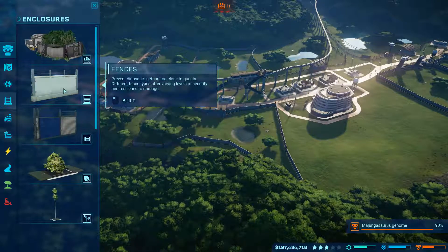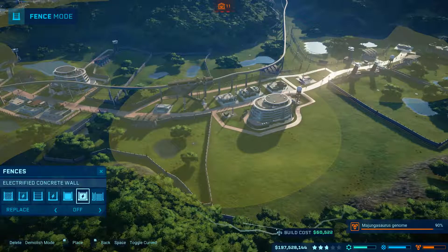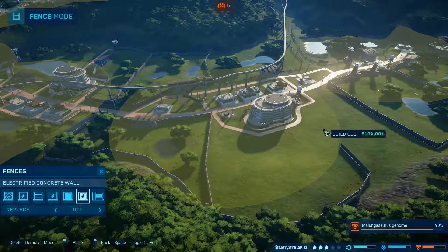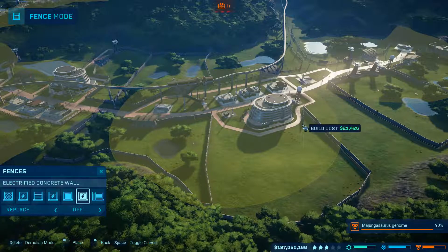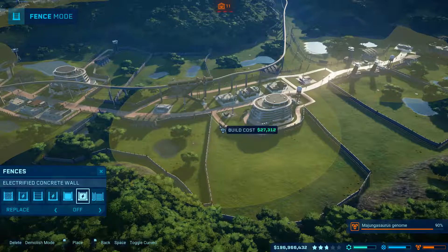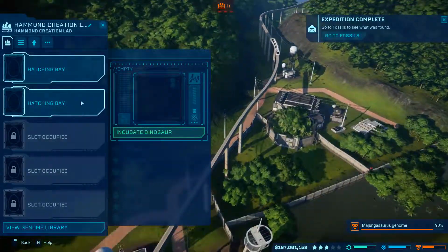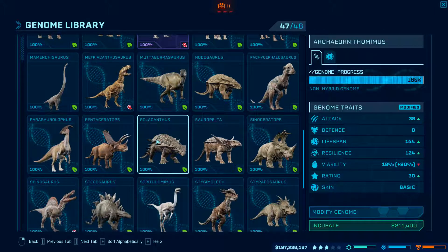Enclosures — because I can't actually get my Giga in now. We're going to have the Indoraptor enclosure down here. Hopefully it'll be a large enough enclosure. I can actually start incubating my Giga, which I should have done a long time ago, because this is going to take quite a long time to incubate.